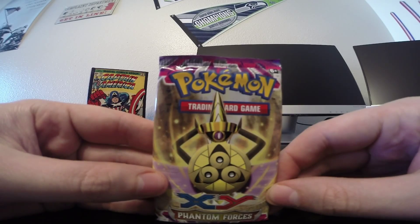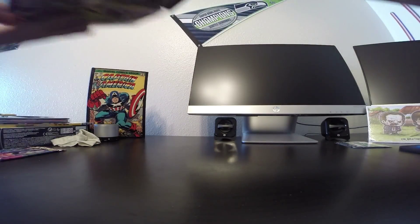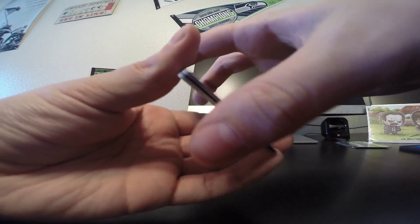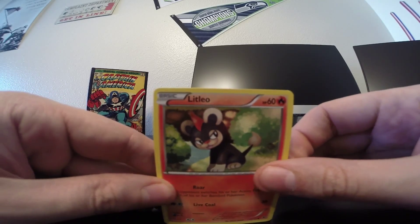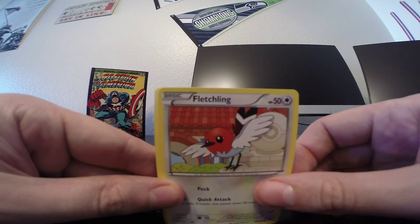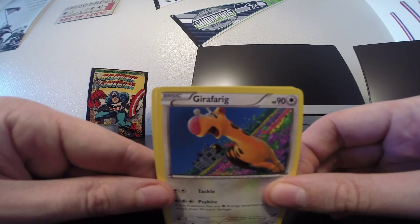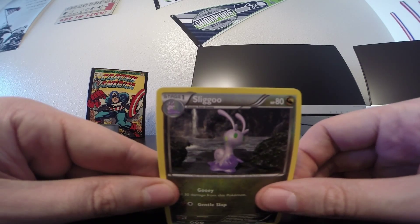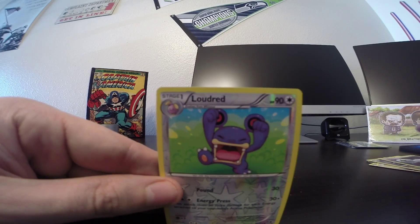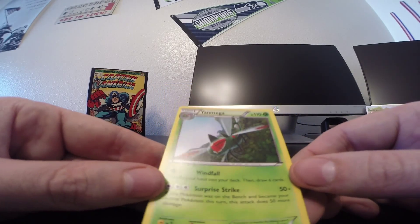On to our ninth pack. Next cards are Litleo, Goomy, Munna, Fletchling, Roggenrola, Goomy, Sliggoo. Another Double Colorless Energy. Reverse holo is a Loudred, which is just an uncommon card reverse holo. And our rare is a Yanmega, which is a non-holo rare.